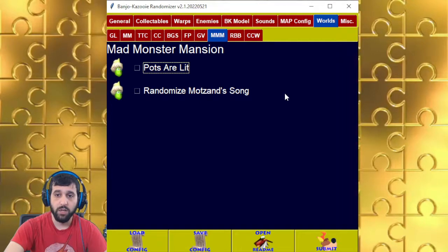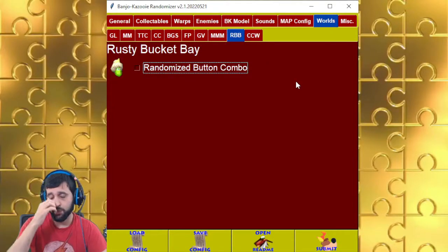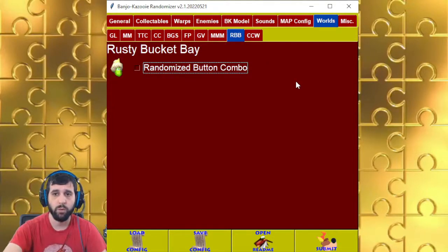For Randomized Bata and Song, he just plays a song and it randomizes what the combination is. Same for Rusty Bucket Bay — you change whatever the 3, 1, 2, 1, 1, 1, 1 combination would be.